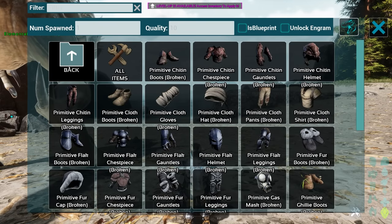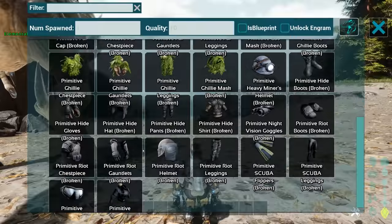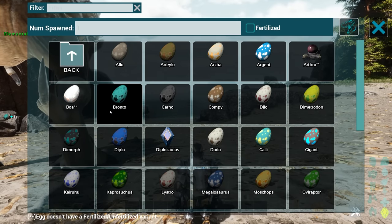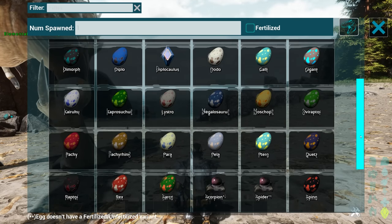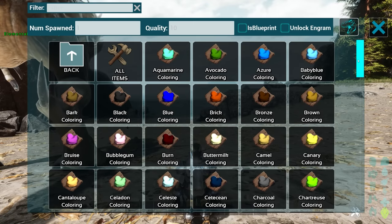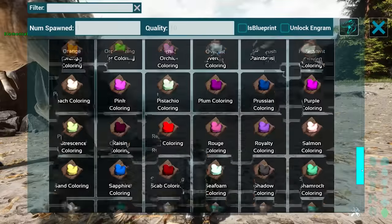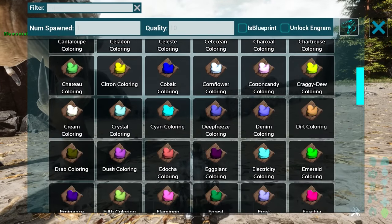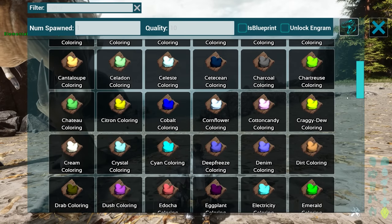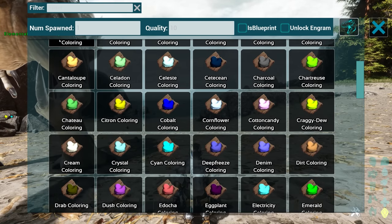Clothing - you can spawn in bits of clothing that you want. Dino eggs - all the eggs from the game that are currently in the game so far. Dyes - there are so many dyes in this game now, including a very cool-looking craggy dew colouring. You might want to use that more often.